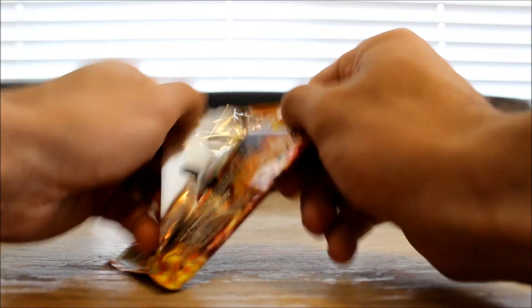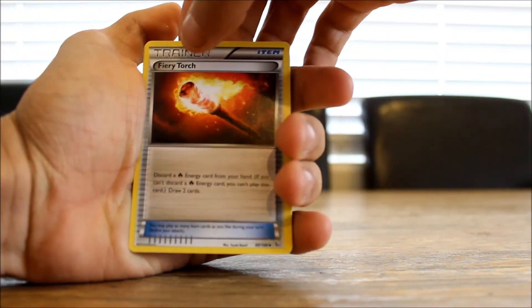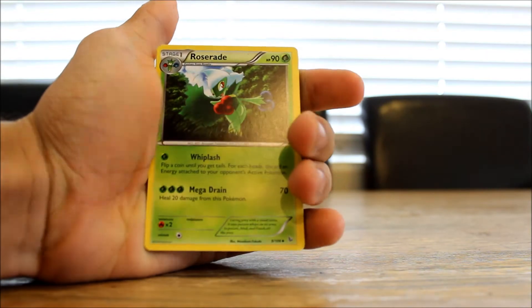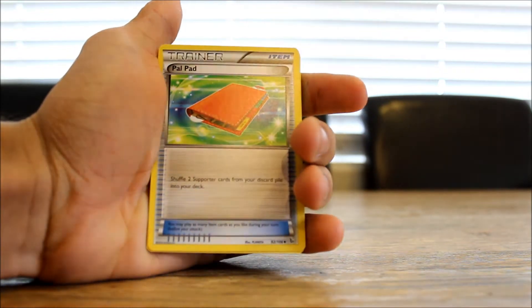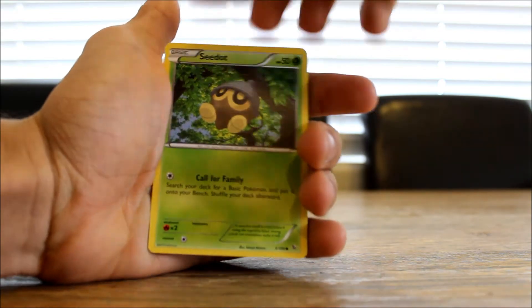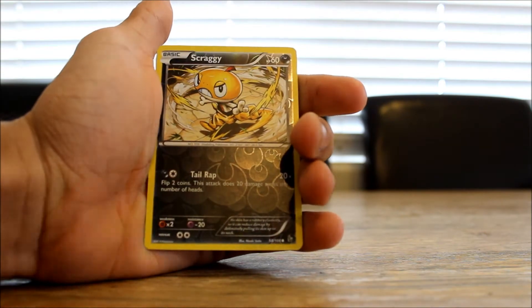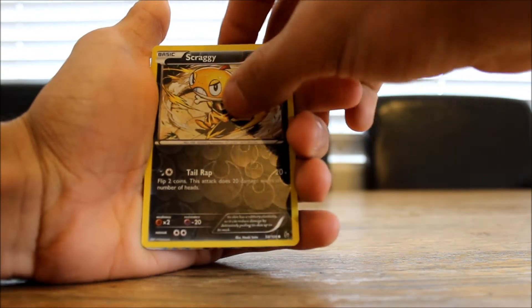We're on to our last pack now. We have not pulled anything great yet, which is a little unfortunate, but fingers crossed — let's see what we can do. We've got a Fiery Torch, a Roserade, a Power Plant, a Flabébé, a Seadot, a Sneasel, a Litleo, a Pidgey, and a reverse holo Scraggy.